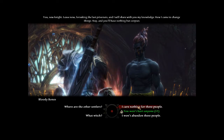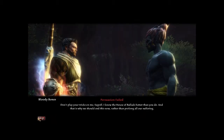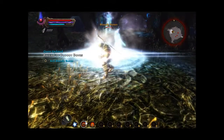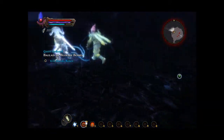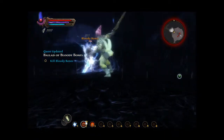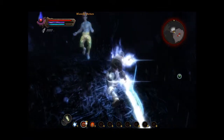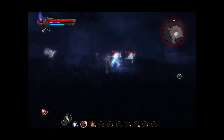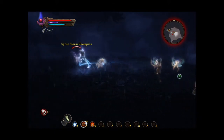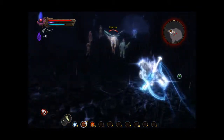I won't abandon these people. You won't hurt anyone. Well, that didn't work. Have I just started it? Alright, okay, we're going to Reckoning mode because he looks like a badass mage. Where's he gone? To the floor. He's put him down, so we'll come and kill some of these things.